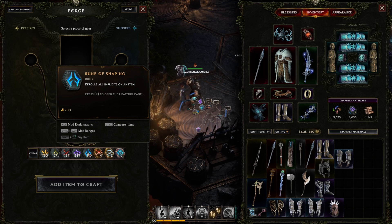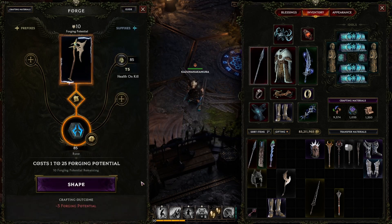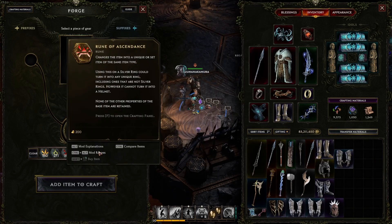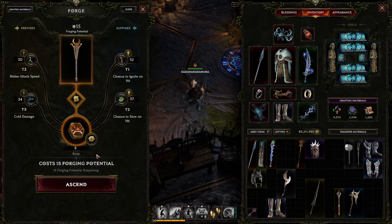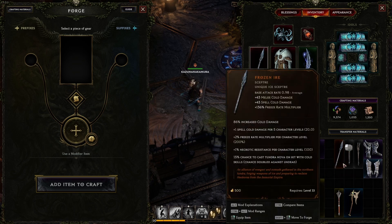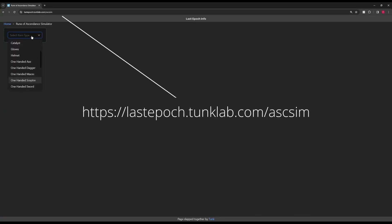Rune of Shaping re-rolls the values of an implicit to new rolls within its range. Implicits are the natural modifiers on an item that appear under its name — some implicits don't have a range so make sure you check. Rune of Ascendance turns any white, blue, yellow, or purple item into an orange unique item of the same type. Use this if you're looking for a specific unique and have an abundance of Rune of Ascendances, which are pretty rare so use them sparingly. For example, you could use one on any blue one-handed scepter for a chance to get a Frozen Ire, but you may end up with eight Halo of Roots instead. Check the external tool for probabilities when using Rune of Ascendance.